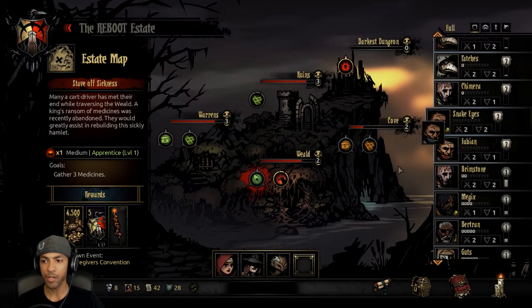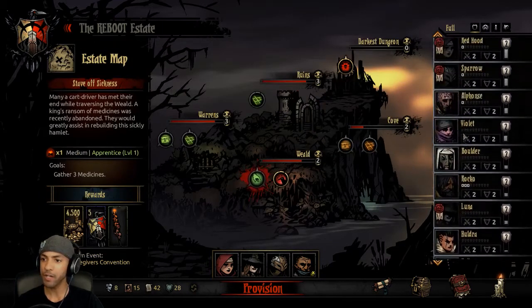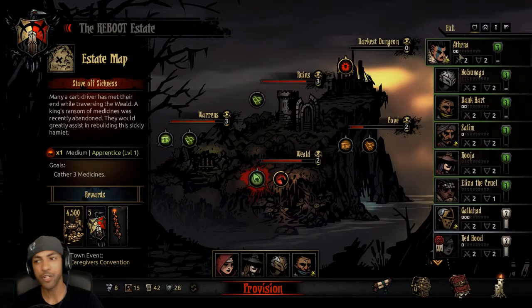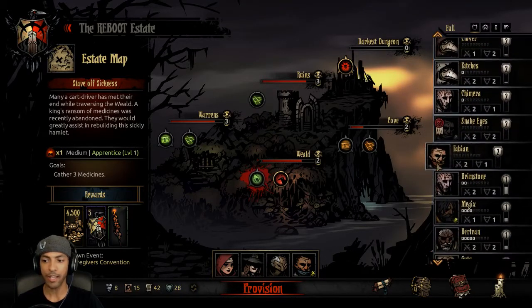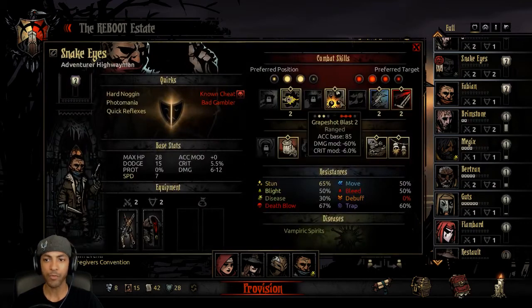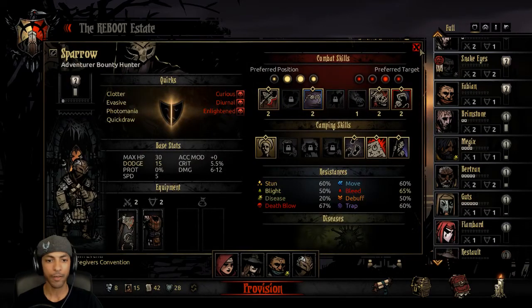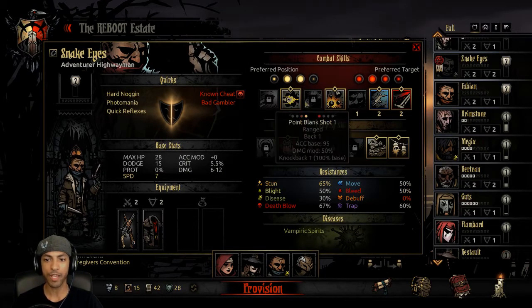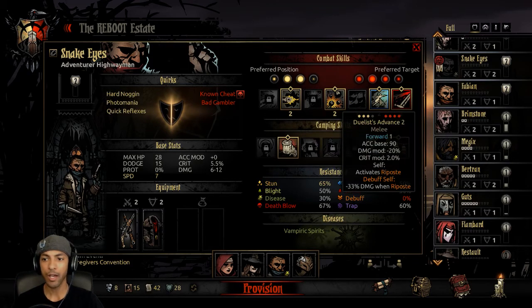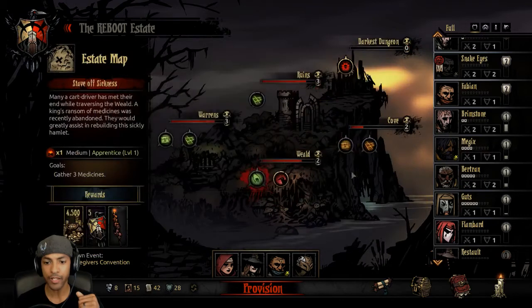I'll bring Snake Eyes instead. That way we can use the Snuff Box to get rid of his Vampiric Spirits and we have a little more damage for our front line. Athena is diseased but she's already level 3, and Snake Eyes we still want to get leveled up. We still get our pistol shot combo going on. Sparrow has a base speed of 5, Snake Eyes has a base speed of 7, so we can get our Duelist Advanced Pistol Shot combo going nicely. I brought Open Vein on Snake Eyes, which is really good in the Weld because there's a few enemies with extra protection — that DOT is going to be great.